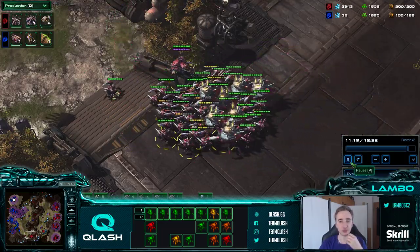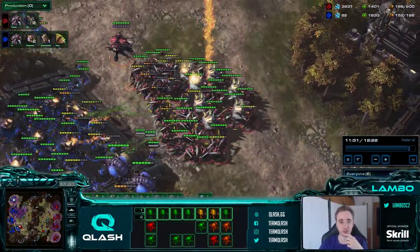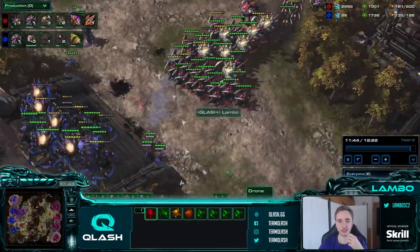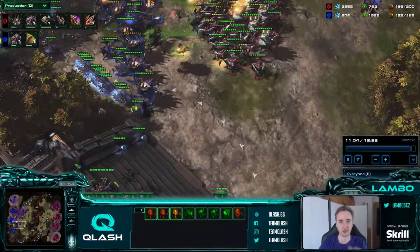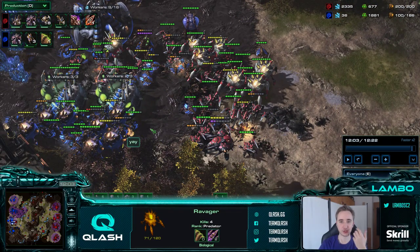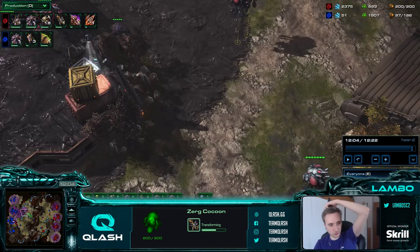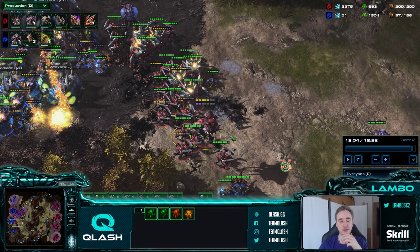I'm killing a lot of workers and transitioning to hive against the lurkers. Vipers are the counter - the late game army you want to have eventually will be hydra-viper with a couple of lurkers, but a lot of vipers. Right now, since he needs to defend everywhere, he's just standing in between bases. I'm attacking here with a concave, then here with a concave, dancing around the lurkers. I killed a lot of drones and eventually got a good position. We managed to kill him - mainly due to him going hydra, so he was defensive, and as soon as the defensive player makes a mistake it can snowball very easily.